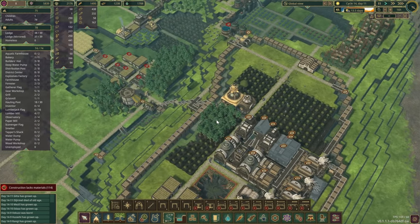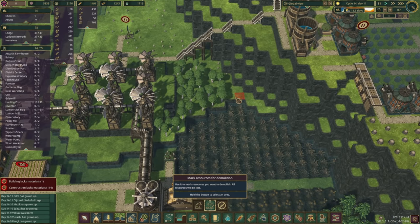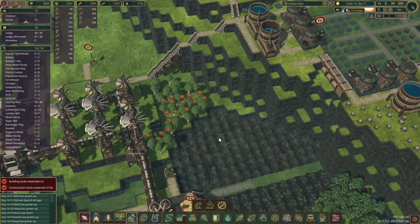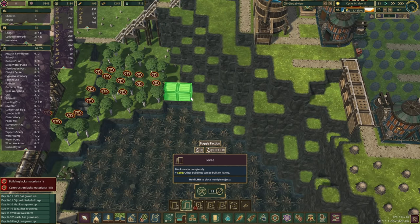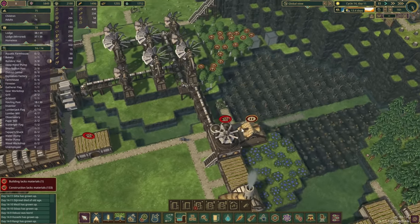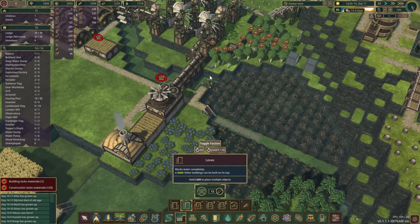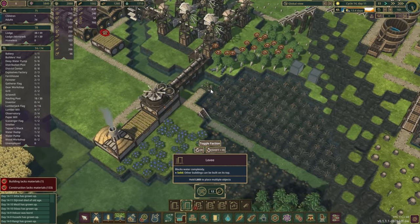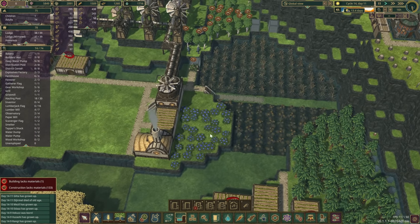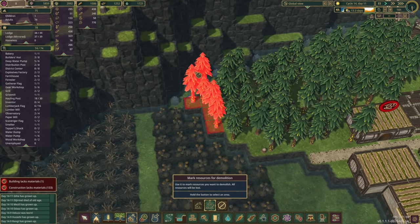We've got 13.5 days - it doesn't hurt to get this area as fixed as we can. Beavers, if you've got nothing to do please just get rid of those trees. Let's start placing you down over there. We don't really need this area at all right now, and then we're going to have to connect this over to the floodgate somewhere there. This can be demolished and we could go straight through somewhere there and connect over - let's do that - and same in here, just go directly through.